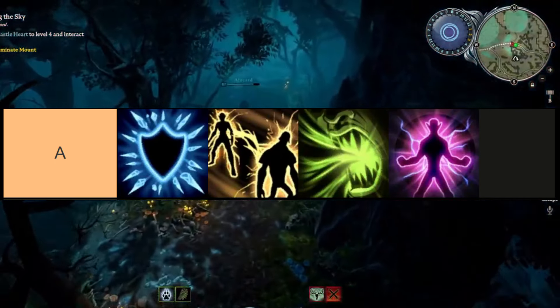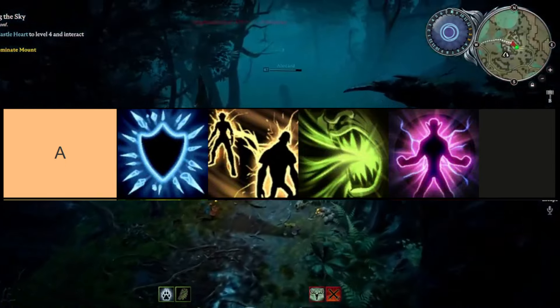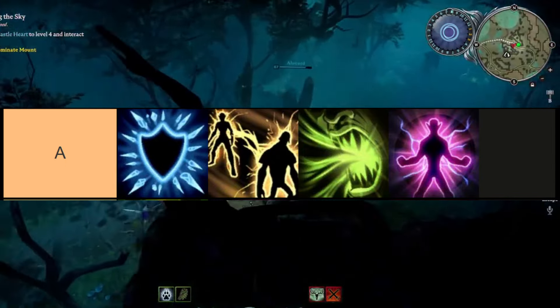The spells in this tier are, in order from top left to bottom right: Frost Barrier, Polarity Shift, Soul Burn, and Power Surge.